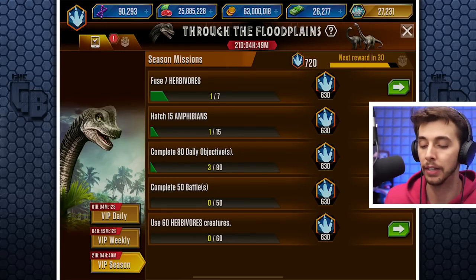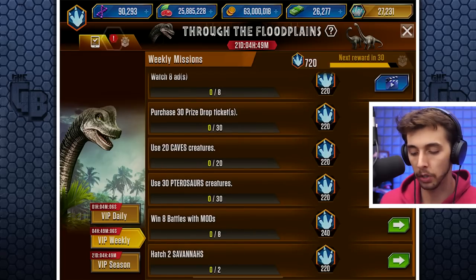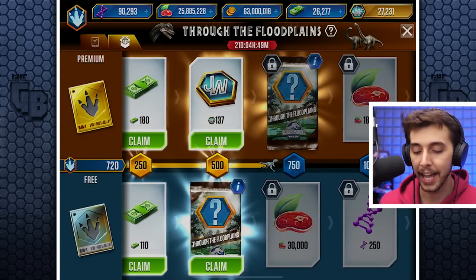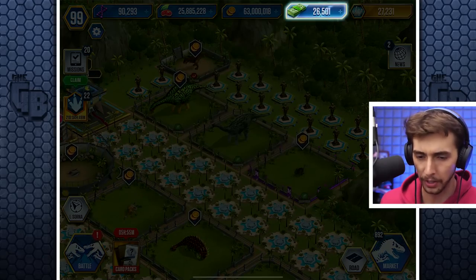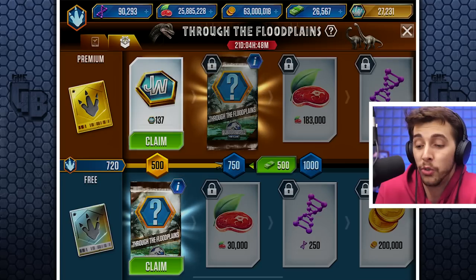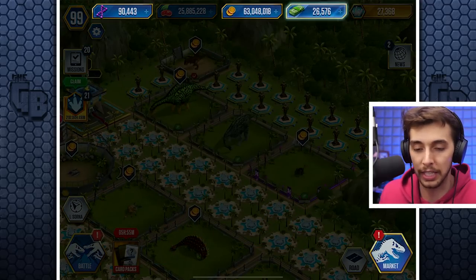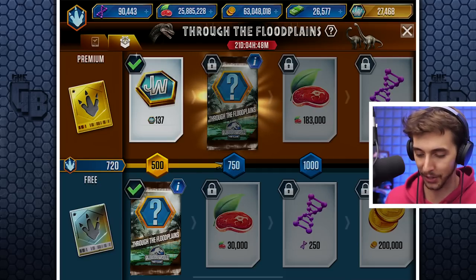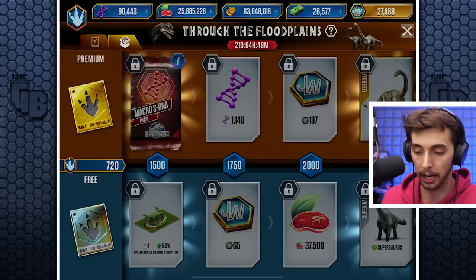So use 60 herbivores - that's not so bad. Complete 50 battles - easy done. Complete 80 daily objectives - easy done. So they're pretty good. Hatch two savannas, watch Blue go - and almost get the other one. But look, we got 180 bucks, and then another 100 bucks. We've spent like 100 bucks hatching but we've got 180 bucks extra, so it's a win-win really. And then we get another pack - some more DNA, some bucks, and some VIP points. You win a lot more having the season pass, don't you?